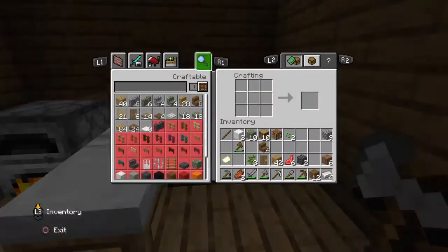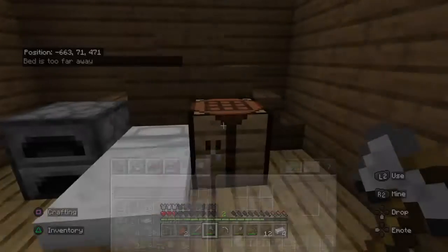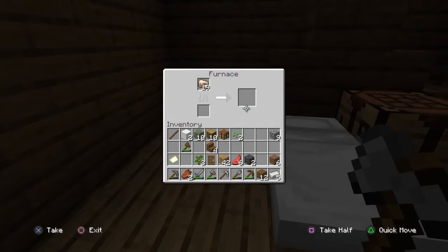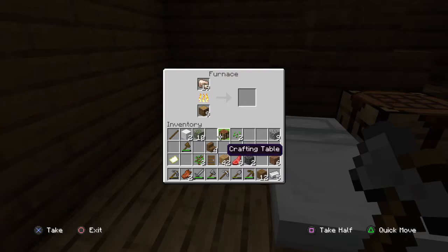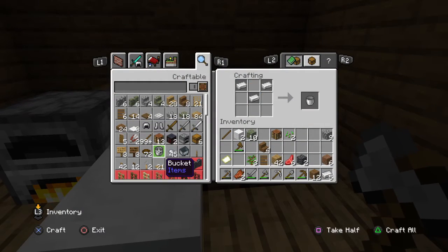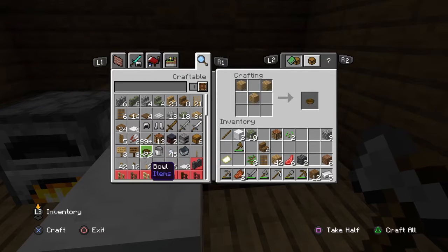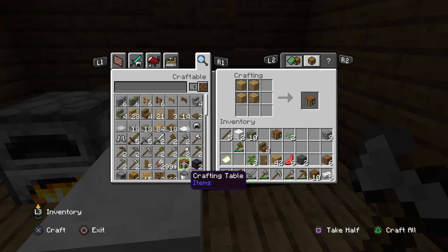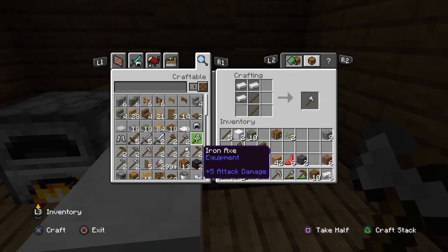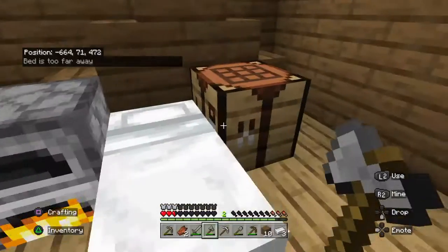I've seen some YouTubers get diamond armor in their second episode — it'd be very hard for me to get that. Now we have 10 ingots. I need more sticks if I want to get more tools. Still have 18 left.